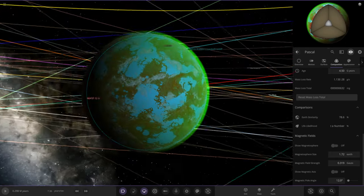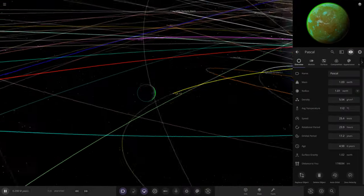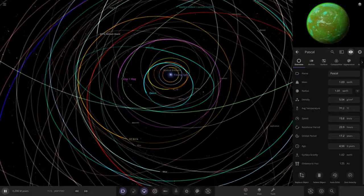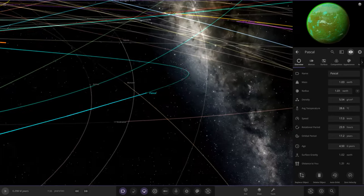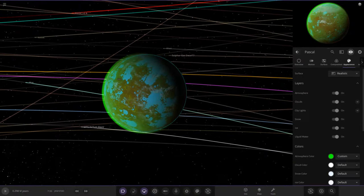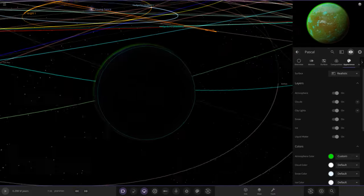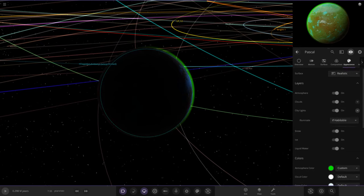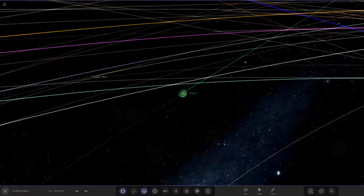It keeps its water because it goes further away from the star, so it cools down. If it was orbiting too close it would all melt. At its furthest point it goes to only 28 degrees, so it can sustain its water. Pascal - Earth-like conditions. And this is probably what Muir would have looked like if it had survived and stayed in the system. It should have some lights on it. There we go - Earth-like currently, but I don't think that's going to last so long on Pascal unfortunately.